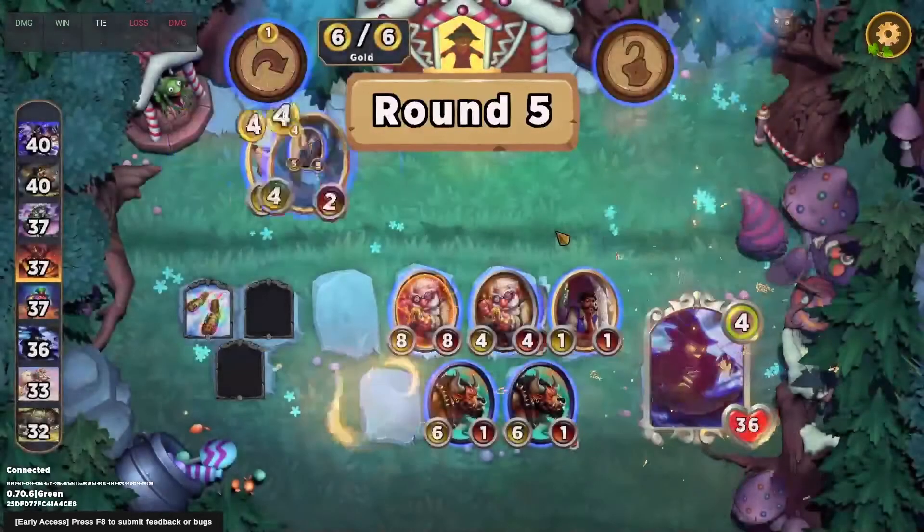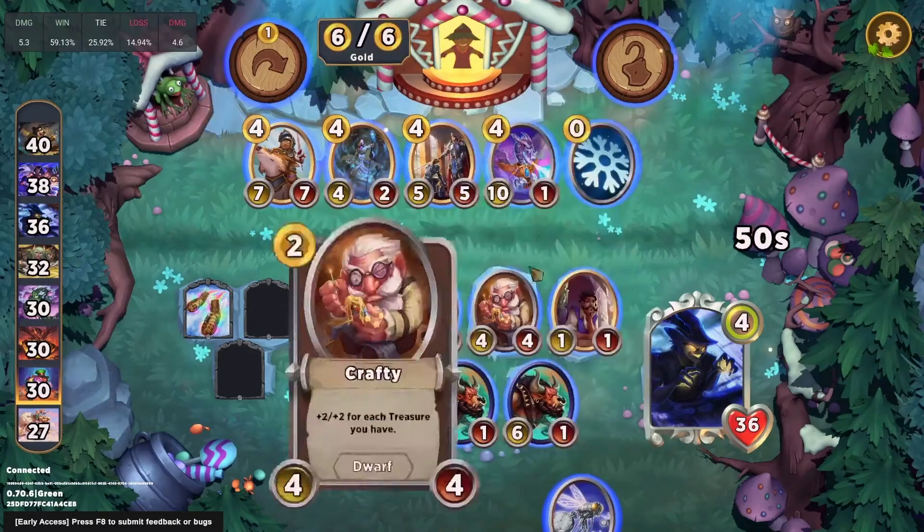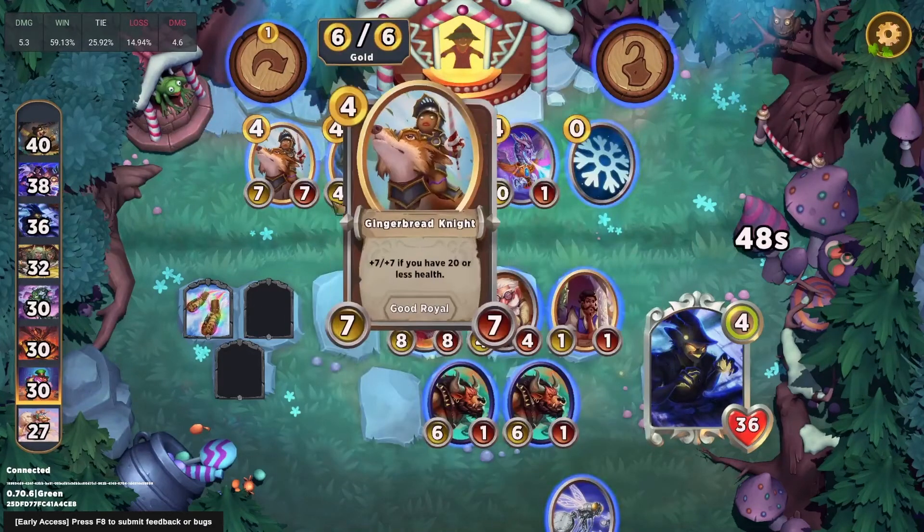Pan Shadow does not have the highest average placement — it's actually one of the weaker heroes when you look at average performance. But when you look at first place finishes, it makes some sense. Really could not have had that combat go any better, unless we actually Pollywoggled into something relevant instead of just a 2-2. I would have taken any of the other units in the shop over a 2-2 Time Flies when we're not even going to be able to fill our board.